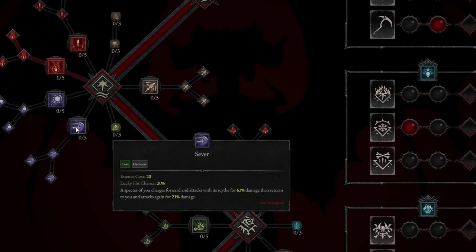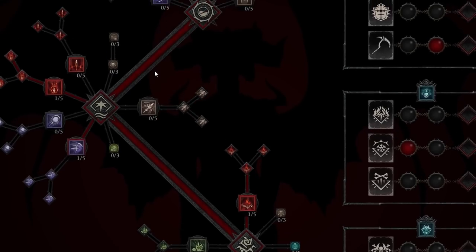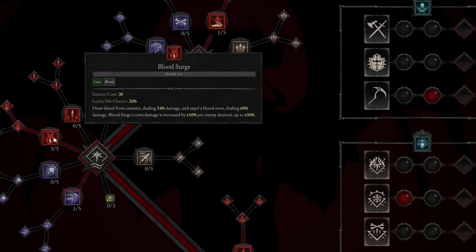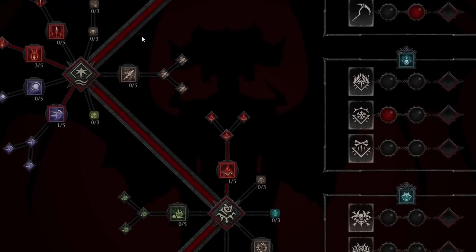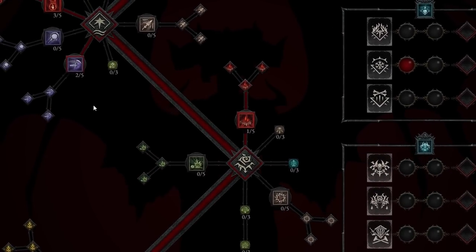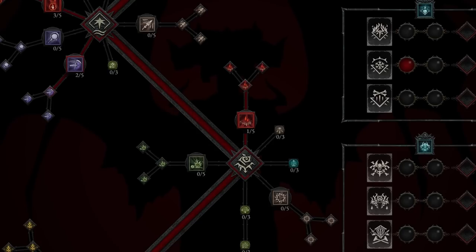Around level 9 to 11, we take Sever — a Specter charges forward and attacks with its scythe for 63% damage, then returns and attacks again for 21% damage. We put two points into Blood Surge leveling it to rank 3, then rank up Sever to level 2. We also take Enhanced Sever, which deals AoE damage along its path for 25% of its initial damage, and Paranormal Sever, where every fourth cast makes enemies Vulnerable for 2 seconds. At level 16–17, we take Ghastly Blood Mist, which leaves behind a corpse every 0.95 seconds.